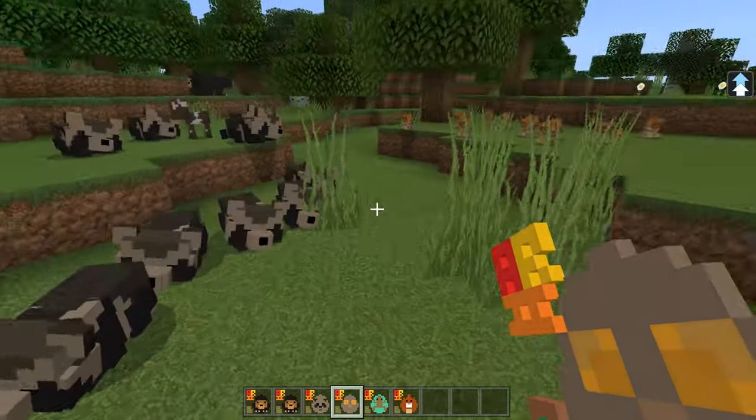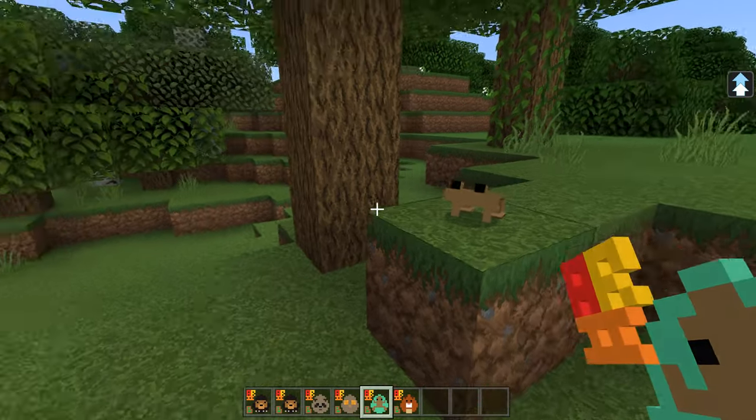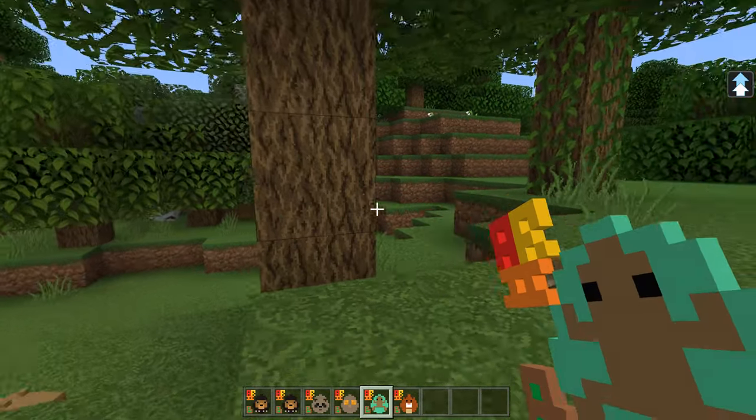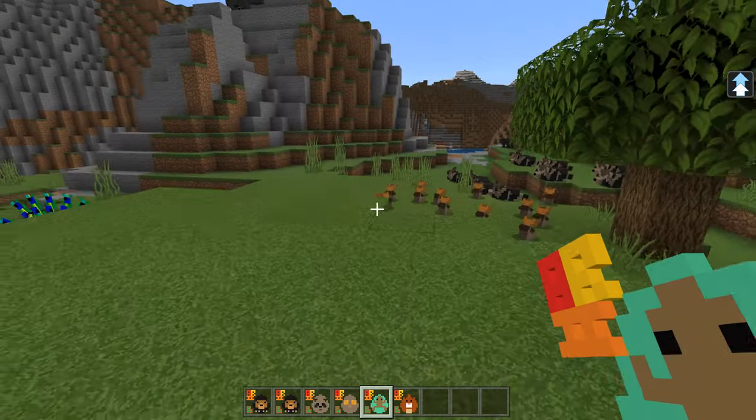They are cute. A tree frog - let's see what this looks like. Pretty small. We've got a couple of frogs. Will it stick to a tree? No, it doesn't stick to a tree. But it's dead cute.